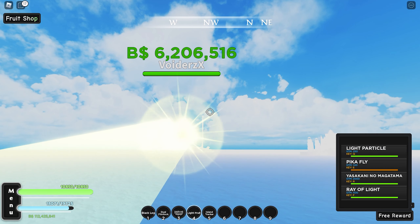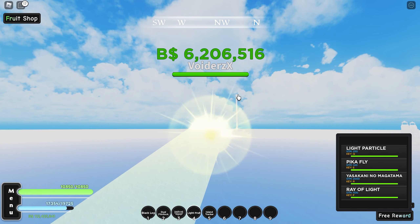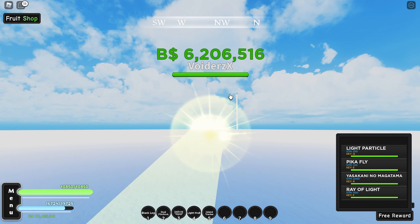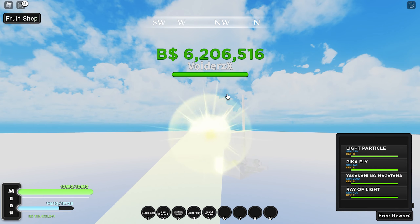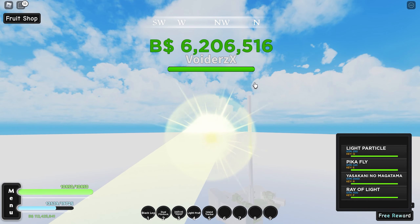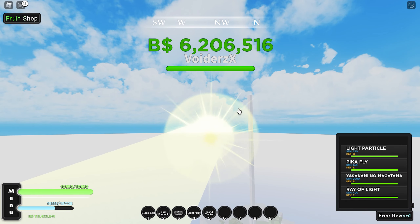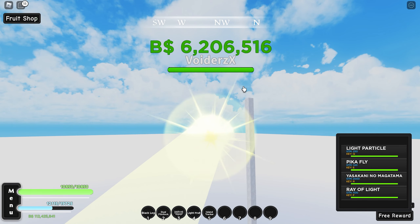So what you first want to do from spawning is basically go to that tower for your Haki. It costs 700k and you get Haki — it's actually so good, it boosts your damage. You also get 0.5 seconds of dodging for every 100 Haki you get.